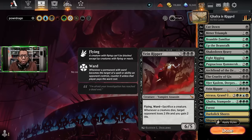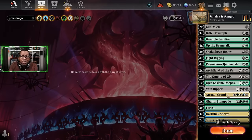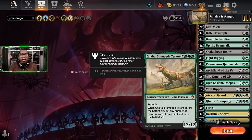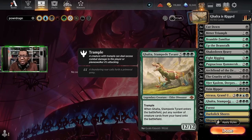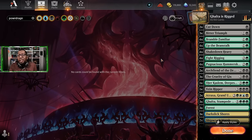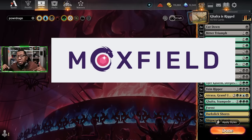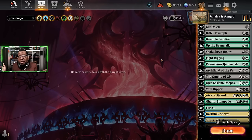We also have Vein Ripper because it sort of locks things up once your opponents are chump blocking. Of course Atraxa, because if you're going to get free big creatures you might as well get Atraxa. And of course it's all about Galta. If you want this version, feel free to download it — there'll be a link in the description below. But for now let's go see if we actually beat anything with this first.